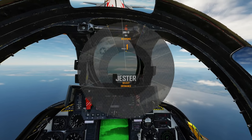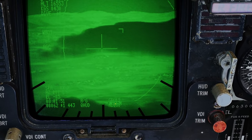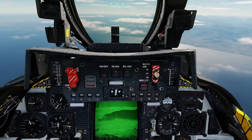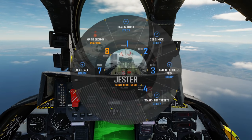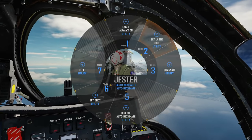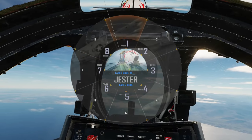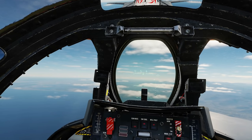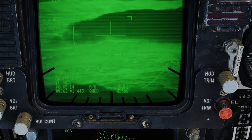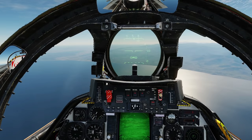Our Lantern pod is currently using the default laser code 1688; we need to change it to match the bombs on 1588. So: menu, next page, set laser code — 1 — automatically done — 5, 8, 8. Every time you do a command it will take a few seconds for him to actually press the buttons. We've now got the Lantern on 1588.